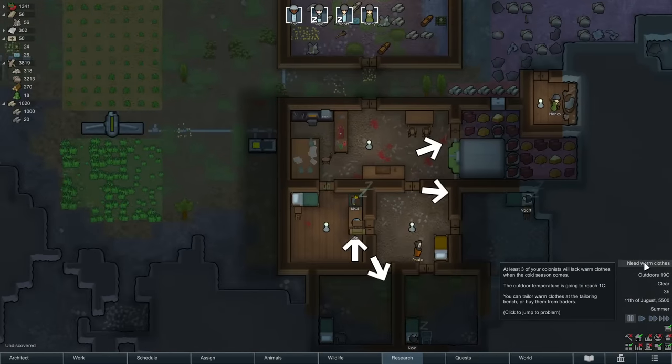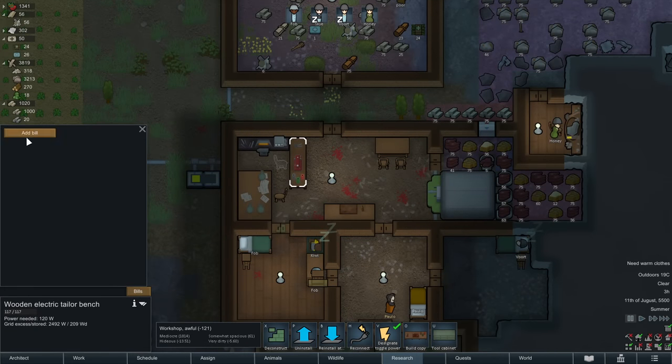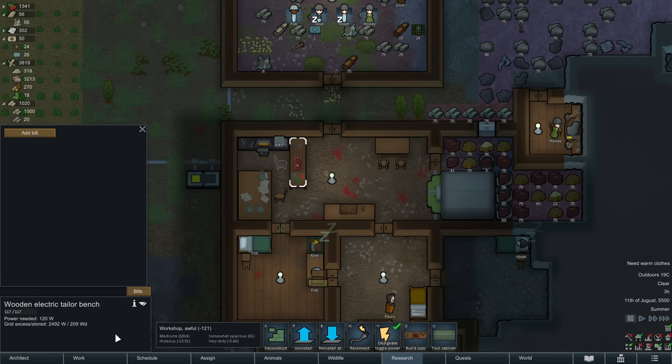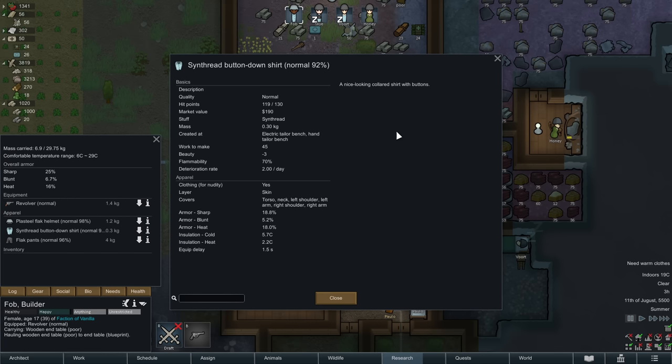We do have a note here about warm clothes because we're going to have some cold weather — they're going to need some warm clothes soon. In general, we're going to want our people to have some decent clothing. We built a tailoring bench, so we have to add a bill so that jobs happen over here. We've got a variety of different clothing we can work on — there may be technology that will unlock even more clothing that we can make.